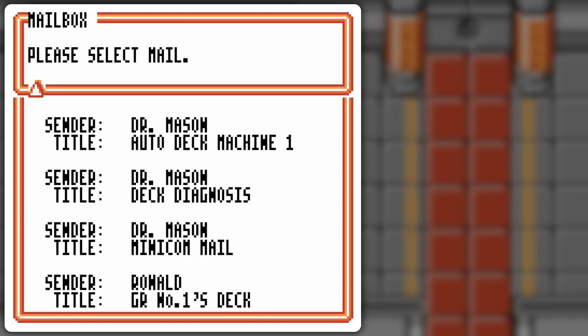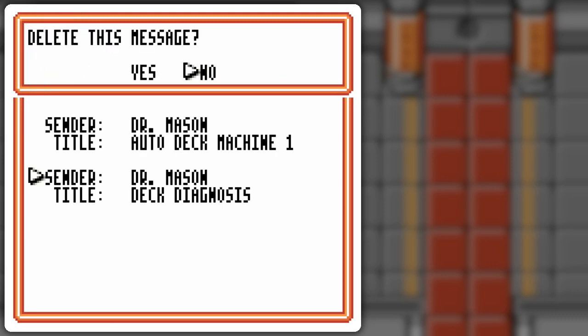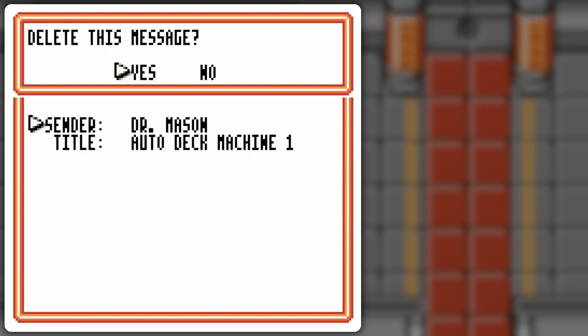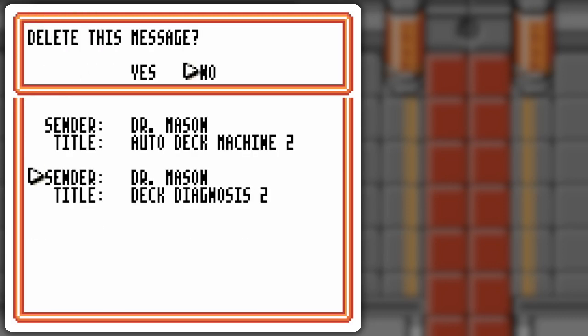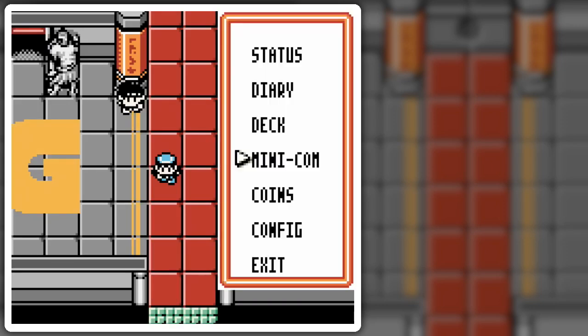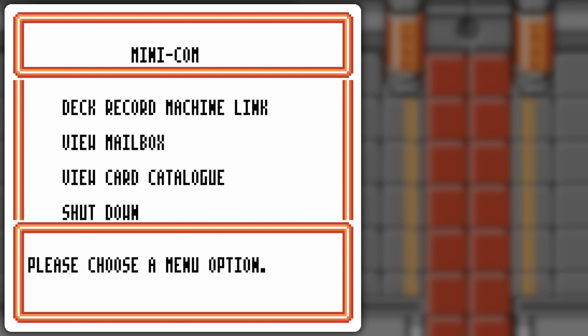That's the end of that. Let's just see what happens if we wipe out some of these things here. I'm hoping that they'll send more after I do this, because otherwise I technically missed some messages. We're gonna go out of here. Mailbox — no new mail. So maybe we have to wait for more mail, or maybe we have to turn off the game or something like that.